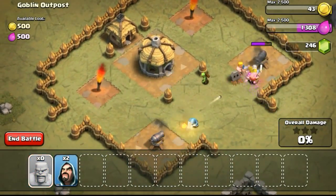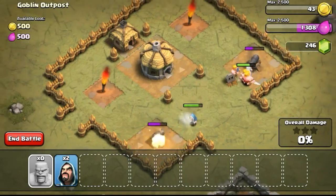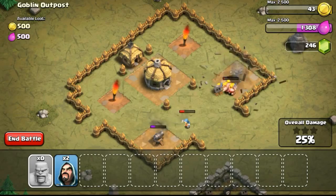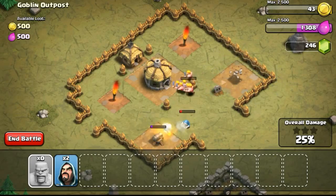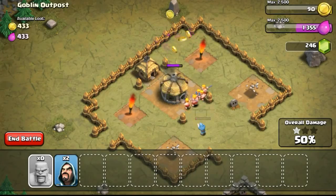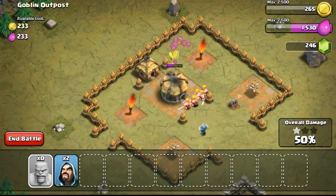For those who do not know, you can actually get gold from the single player maps — the Goblin map itself. Getting gold from there is pretty nice, and I'll teach you some ways to conserve gold and elixir from the single player map so you can use it for upgrades. I'll talk about that in the next few episodes.